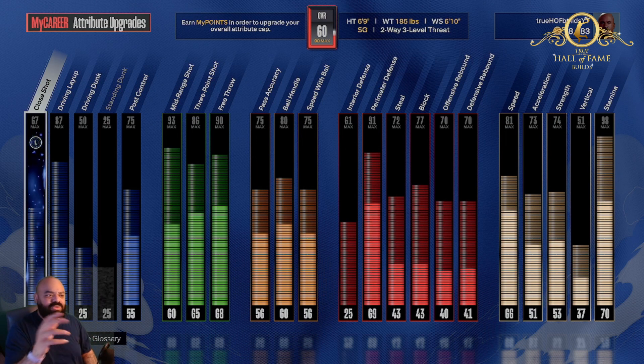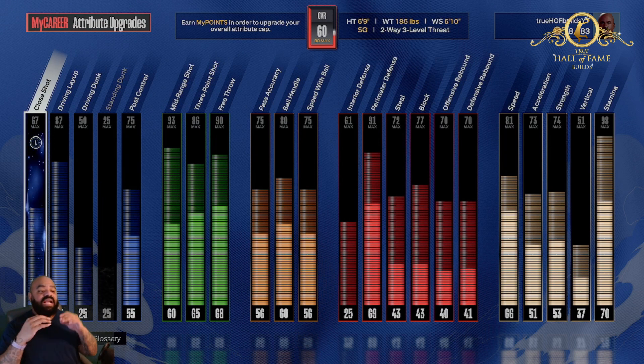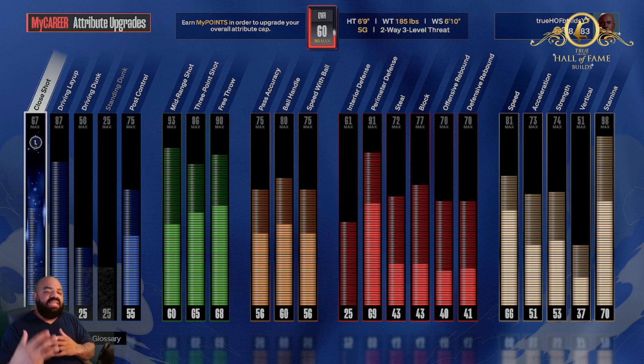If y'all go look at my shooting guard Kevin Durant build — I made like 7 or 8 KDs this year, but it's the shooting guard KD — go look at that build. You guys will see I still play with that build today and I get busy with it. Interior defense is 61, perimeter defense is 91, steals 72, blocks 77. You're not gonna be the ultimate finisher, but I had to make sure you can defend on all ends of the court. Speed is 81, acceleration 73.